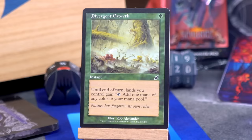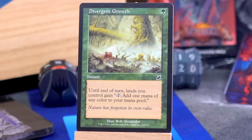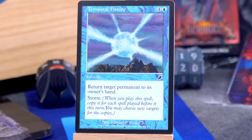First up, we have Divergent Growth. Everything's in the retro frame — what a throwback. Single green mana for an instant: until end of turn, lands you control gain tap to add one mana of any color to your mana pool. So you can just sort of make everything a different color for a turn if you want. Is that worth a card? Probably not.